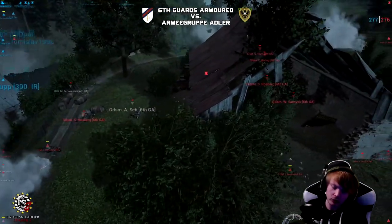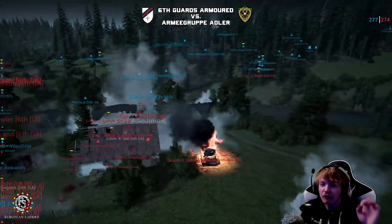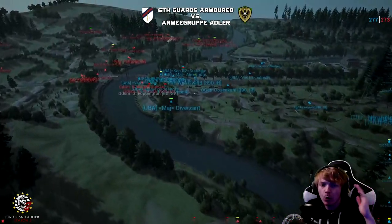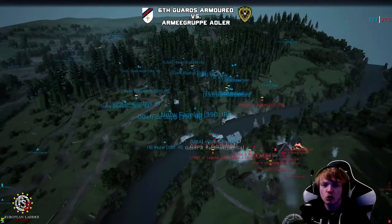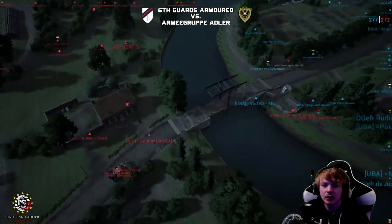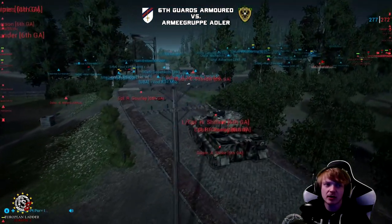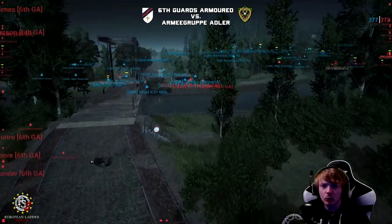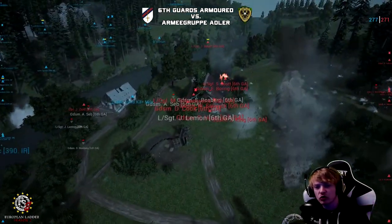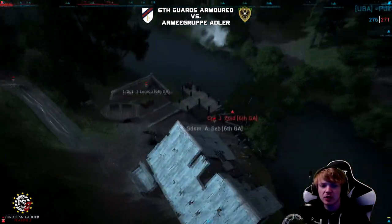Again, these mortars have not relented this entire game. Armour Group Adler — mortars firing non-stop. So we've got the Tiger on the main bridge, just trying to put shots downrange. The attackers are now down on tickets. Look at these constant mortars coming in. We've got Zoid trying to make it across the bridge — but he went down. Is Milo actually alive? Yes — there is actually a defender on the attacker side of the river. Baker has flanked all the way around and might be trying to get a kill on the Firefly.